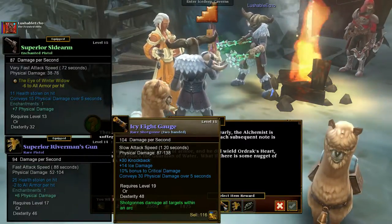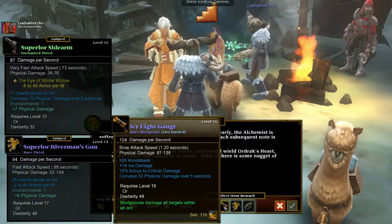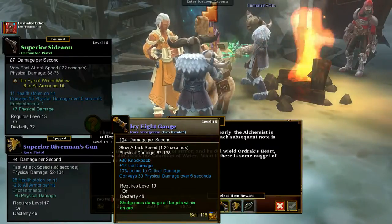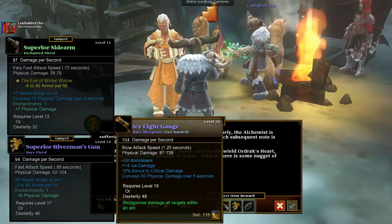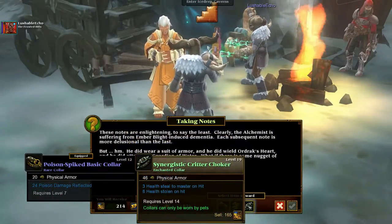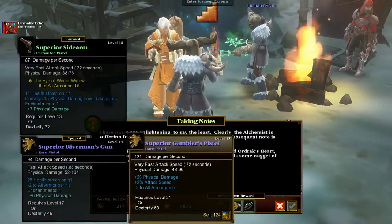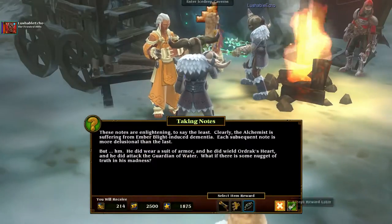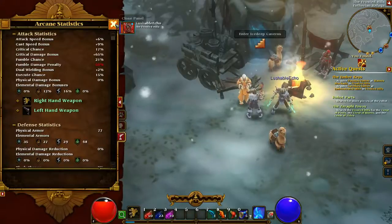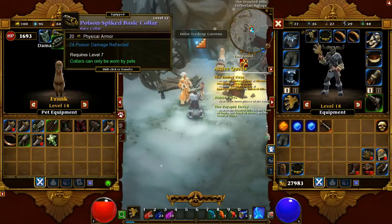Wow, plus 30 knockback, plus 14 ice damage, 10% conveys 30 physical damage. So that will improve. But then I lose my shotgun — oh, it's two-handed. Never mind. But it is an upgrade, nevertheless. Steal to master on hit, so it helps. Oh, that's cool. My golden key's back. I'm gonna go with the collar. Put it on the pet. I already had a collar that was good like that. Almost forgot to add a skill.